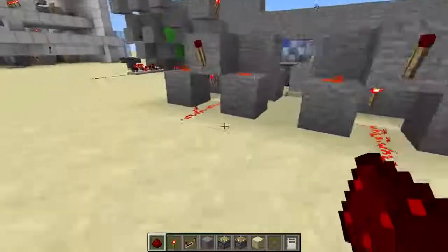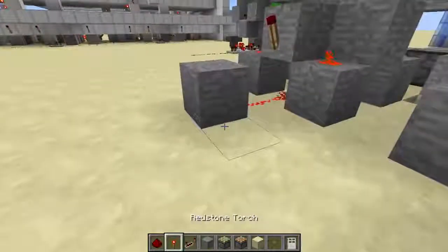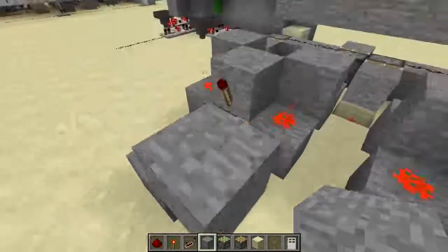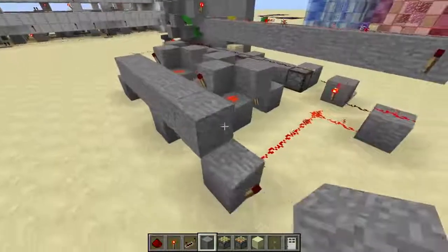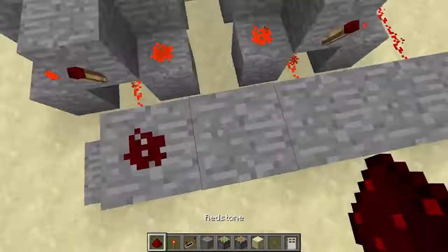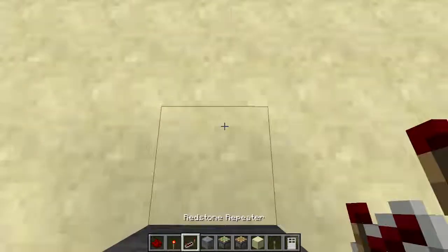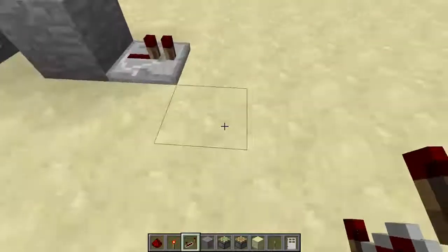Off of these I must place a block in front of each line and a torch on the side of each block, because what I'm making now is a NAND gate — that's N-A-N-D, standing for NOT AND. Which does almost exactly the same thing as an AND gate, except it does the exact opposite: when an AND gate would be ON, this one would be OFF.